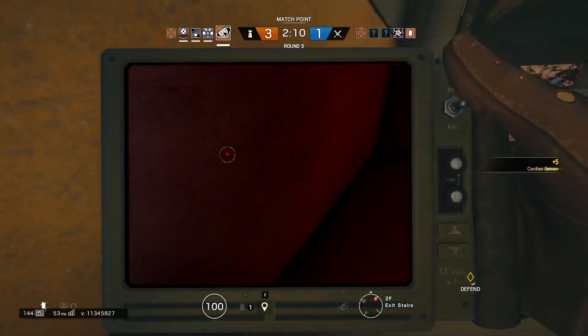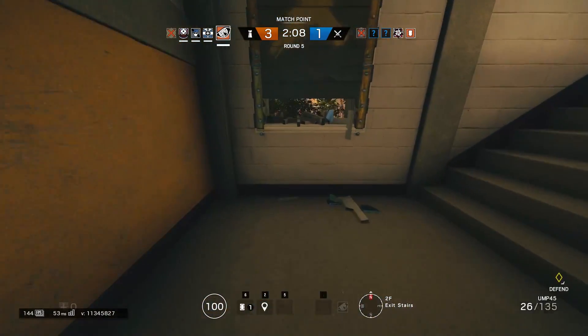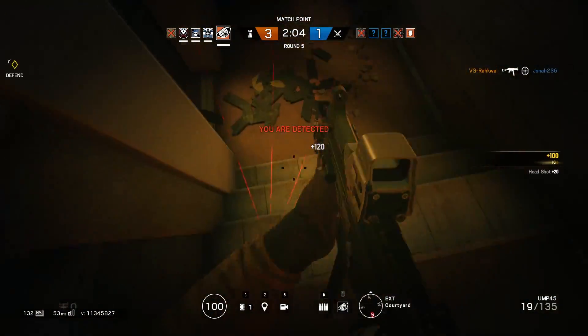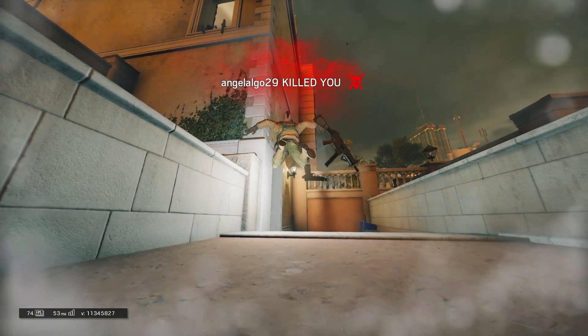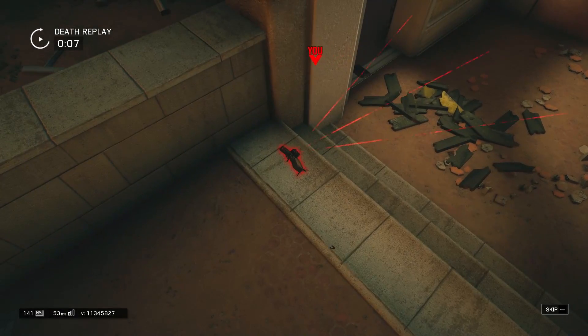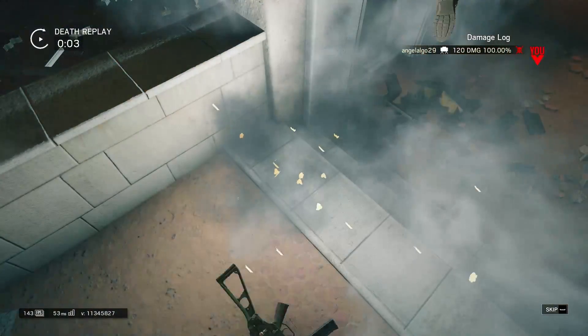My general advice for this is that if you're going to run out by vaulting through these windows, make sure you know exactly where you're going to shoot. You have no time to waste, and the longer you take outside the more likely you are to die. And if you manage to succeed and get a kill and get back inside, you can do it again if you want to — all you have to do is re-barricade the window and break the bottom three panels again.